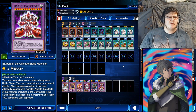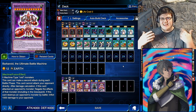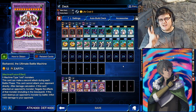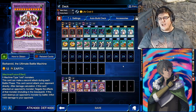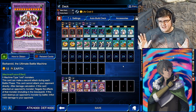We also have Barbaroid, the Ultimate Battle Machine. This guy can attack directly at 4,000 attack, can attack up to two monsters, and every time he destroys the opponent's monster by battle, he inflicts 1,000 damage. So he's a big guy that can attack over monsters for a lot of damage — swing over two Blue-Eyes White Dragons and that is a game.